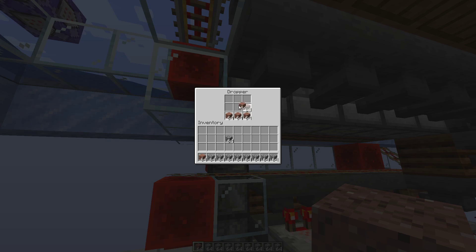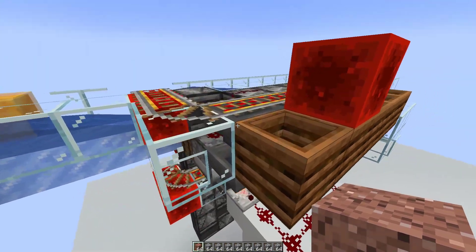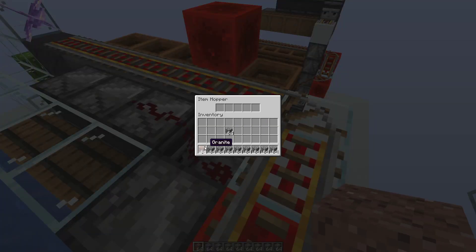You don't have to fill all the hopper minecart slots with the same item type. You could use up to 5 different item types, but then the sorting speed for each item type will of course be a lot less — but still pretty fast.